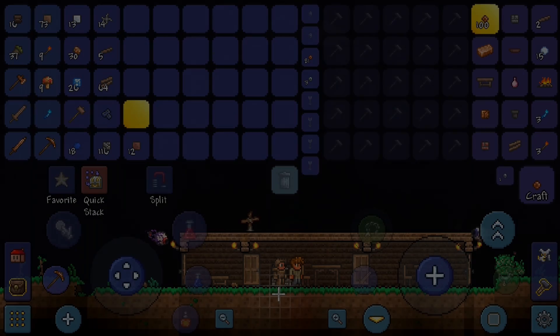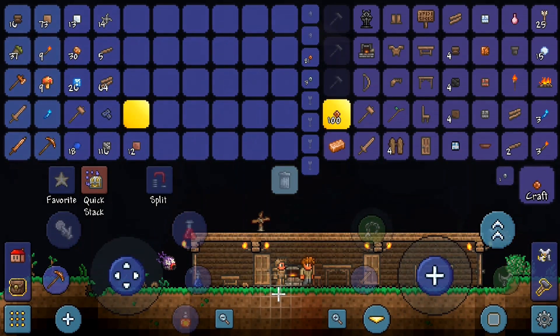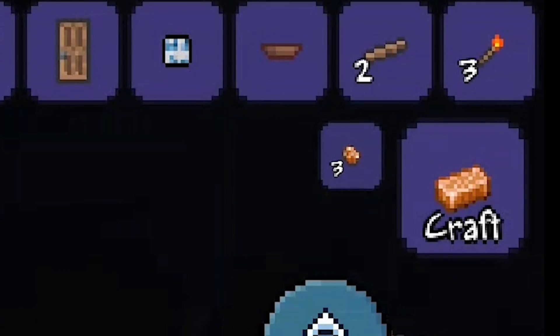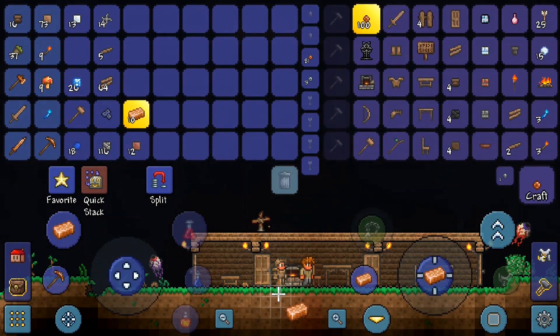I had a bit of trouble placing the furnace so I've edited that part out, but here the furnace is down and all of a sudden there's a new crafting option shown — this is the first day of the rest of your life because now you can start using metal objects. One bar of copper requires three ores; I've got 30 ore so I'm only good for 10 copper bars. Let's go ahead and craft those. Copper isn't a particularly strong metal — it's the most basic available — but you'll want to do the same with any lead or iron ore you come across, smelting it in the furnace into bars.